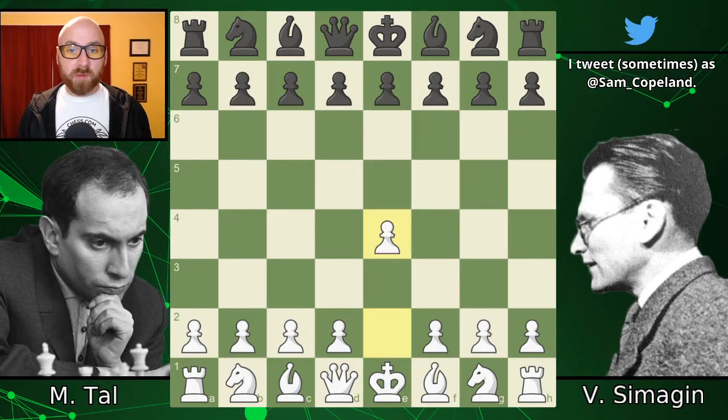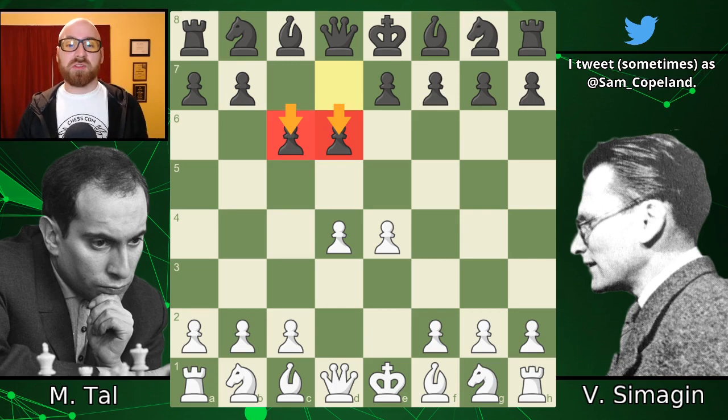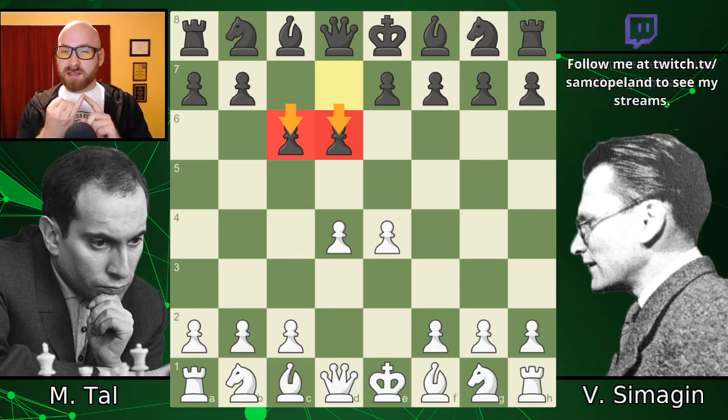The game begins E4, pawn C6 with a Caro-Kann defense, D4, D5. Wait, what happened to D5? It's D6. This is a mouse slip, right? Surely they're going to do a take-back or something. Actually, this is played in the game — this isn't a mouse slip. We do get C6 and D6 on moves 1 and 2. It looks a little bit like a Caro-Kann, a little bit like a modern defense, but I think it's worse than either of those.